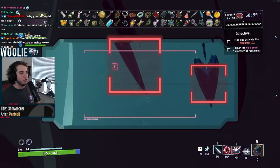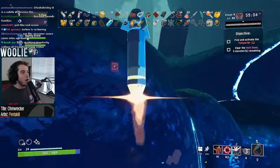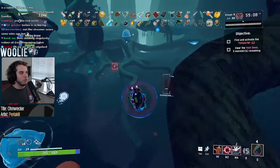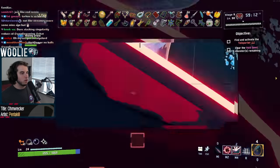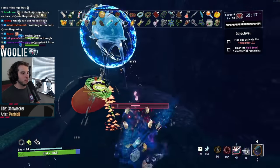Thankfully, there's not much to it other than practice. Enemy weak points are always in the same locations, meaning you'll be muscle-memorying things in no time at all. Also, for your special shots, you don't actually have to be zoomed in to hit the weak points. So when paired with the fact that they never change, you can easily no-scope large hordes of enemies for full damage while staying as nimble as possible.